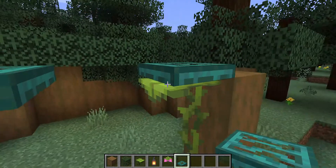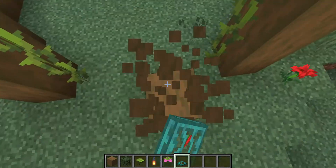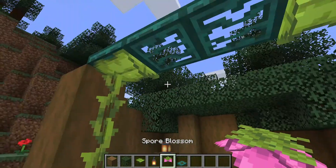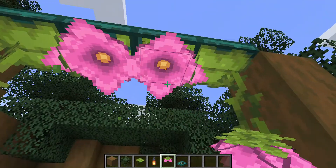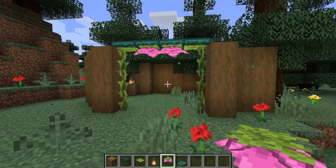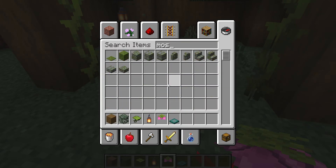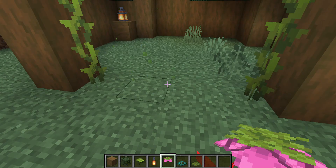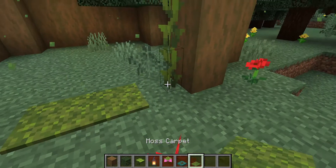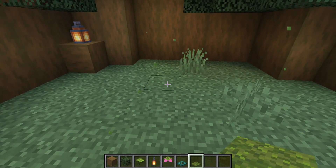You need to press shift because if you don't, you're just going to open the trap door. Do you like the entrance thingy? Yes, it's a thingy. We can also put some moss carpet. The foxes are totally going to like this.